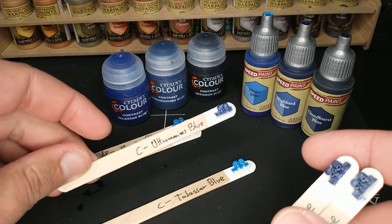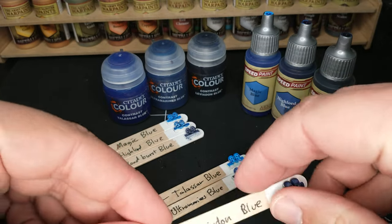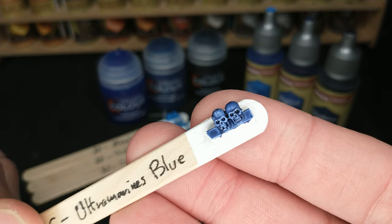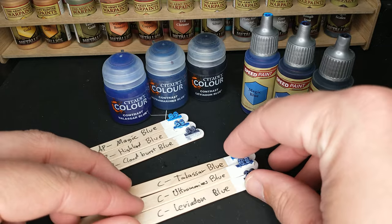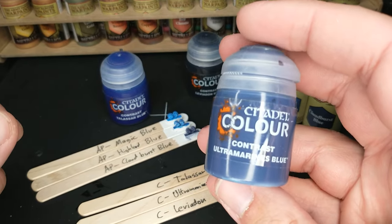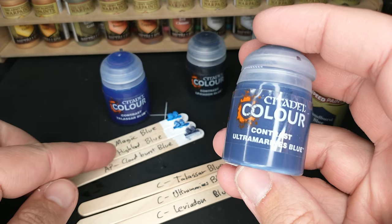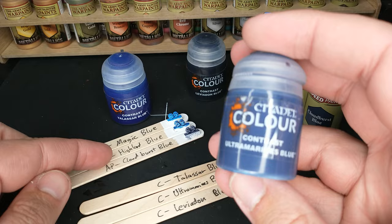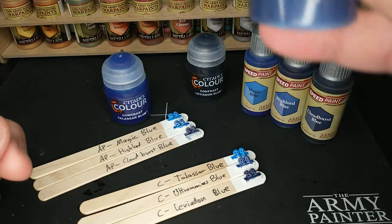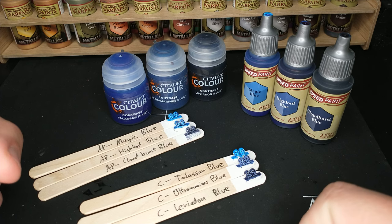So, a few conclusions: first, Army Painter is missing something that's a good equivalent to Ultramarine's Blue. If that's really the color you're going for, you'll have to go with Ultramarine's Blue — not a bad one though. Also, I wouldn't paint Ultramarines with it. On my other video on this channel, I paint a Space Marine using Army Painter Speed Paints with Magic Blue or Highlord Blue. But would you use Ultramarine's Blue for that? It would have the same problem — it's too splotchy. Ultramarine armor you want nice and smooth, so while it's a good color, it's not really living up to its name as an Ultramarine's Blue.